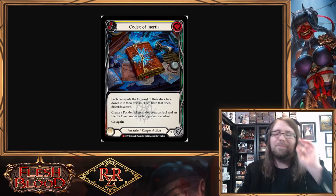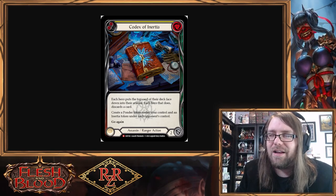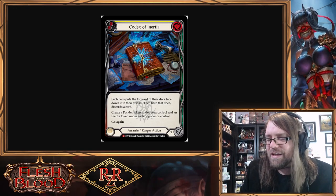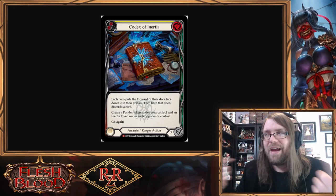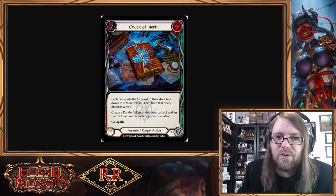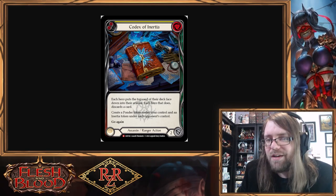I recently spoke with a good friend of the channel — shoutout DM Armada — and he and I just ran with it and talked about a bunch of stuff. He was as stoked as I am about this. It centers around Codex of Inertia but also around this card: Shitty Christmas Present.